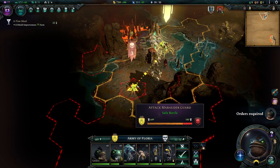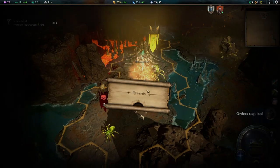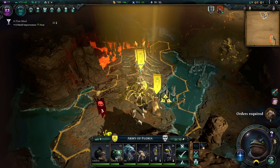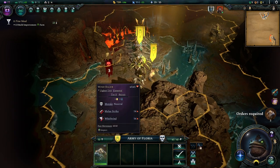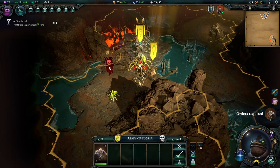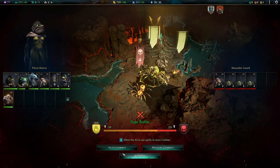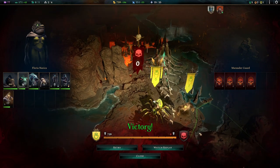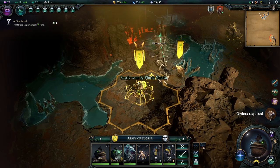We uncovered an area and there are some marauders there, but also this little thing — we can get a wind warden out of it, another tier two unit. Speaking is difficult today. We're just going to attack these — or rather, obliterate them. Our spider almost died, but almost isn't actually died.